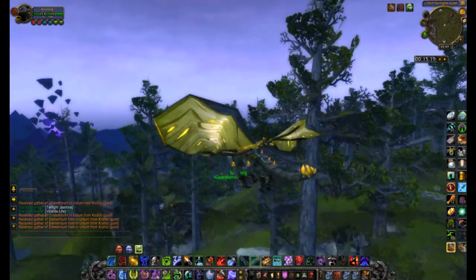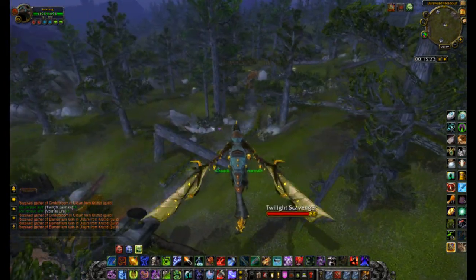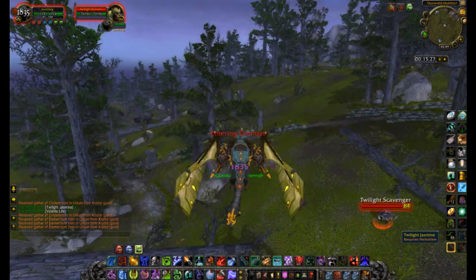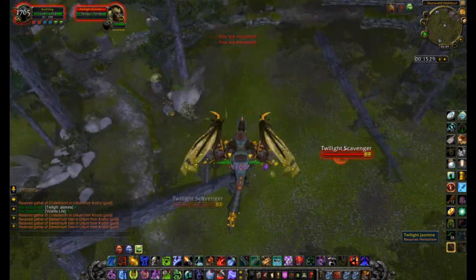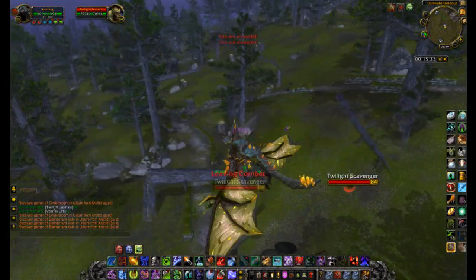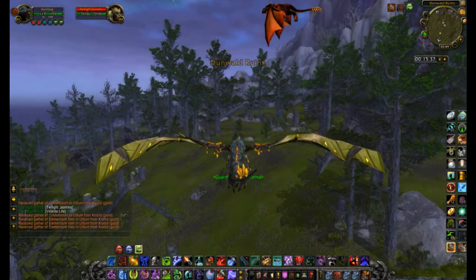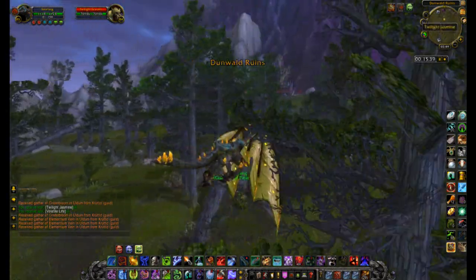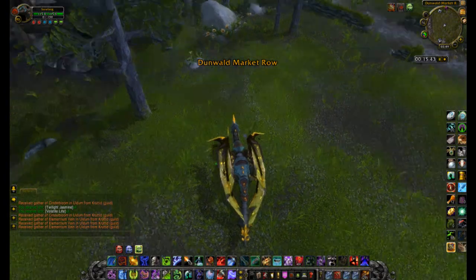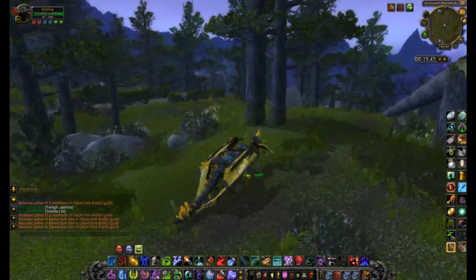So I'm just going through Twilight Highlands herbing and doing my thing, and as per usual I come across the same herb that seems to be flying in the air. It's impossible to get to no matter what you do. I don't care if you try, because there are two mobs next to it and there are like three other herb spawns in the area exactly the same. And then ten feet away there's another broken one that despawns the second you go near it — like, you go near it and it's gone.